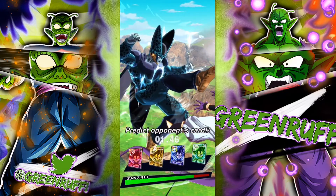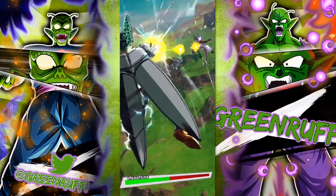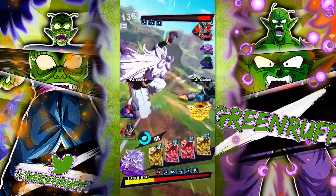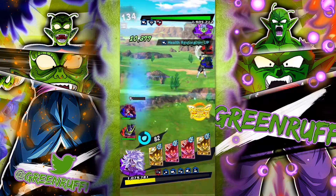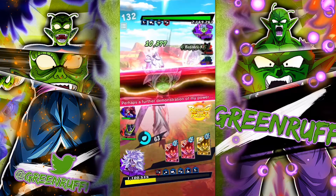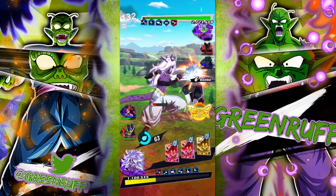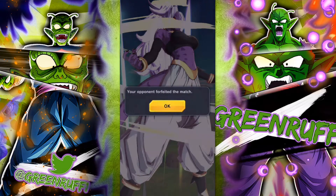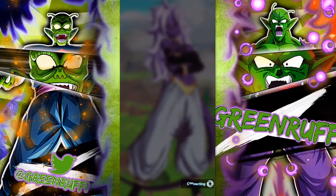He forfeited! And he used a blue, and I used a blue. Yep, so we're going to blast and just tap. We're going to Rise and Rush — and he forfeited! This 14-star Magic 21 is crazy.